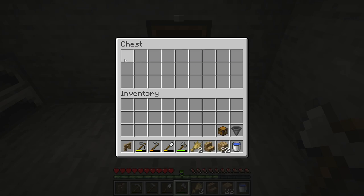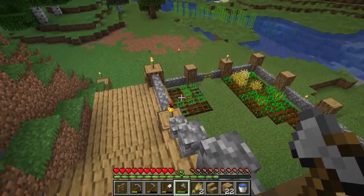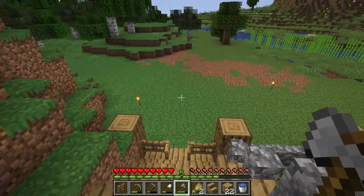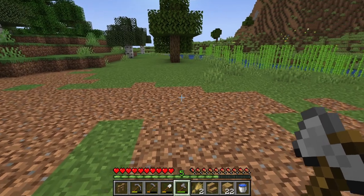Once you have all your materials — and this is a very small material list — you're going to gather them and go to an area where you want to start this farm. As you can see, I'm putting this farm right next to where I kind of started my basic survival base.